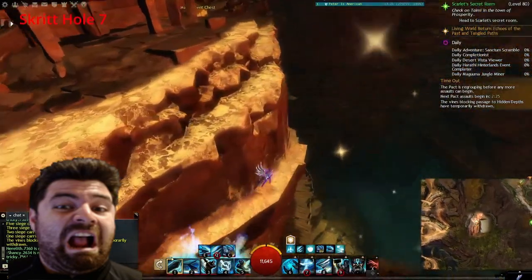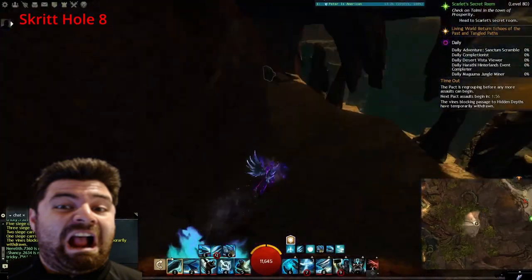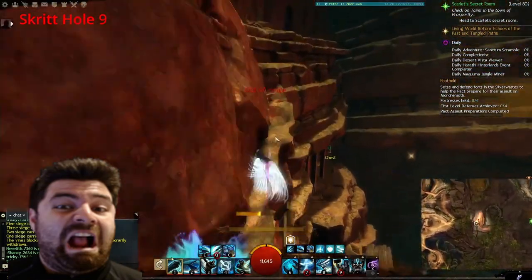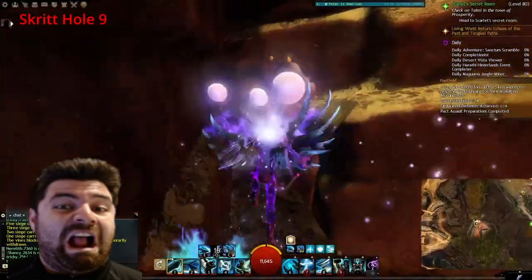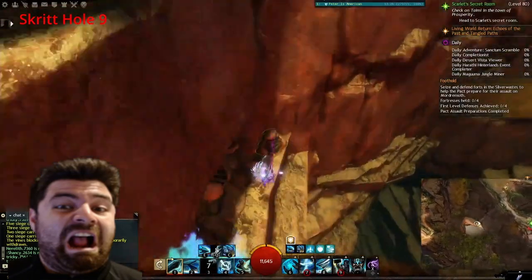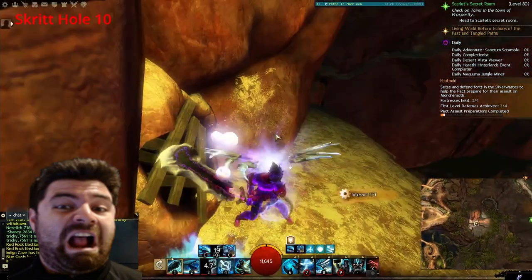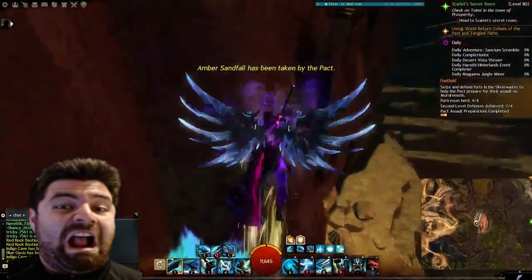Number 7: come down the ramp — it's directly in front of us. Skritt Hole number 8: directly to our left, nice and easy. Boom. Skritt Hole number 9: don't take the Skritt Hole directly in front of you — keep climbing up and up. Then once you get over here, keep climbing to the right. Take the ramps if you'd like or drop down to the bottom level — either way, drop down here and take the one on the right. Skritt Hole number 10, the final one — right underneath the ramp. Boom. We're done now with Skritt Holes.